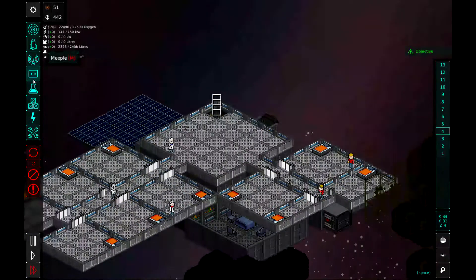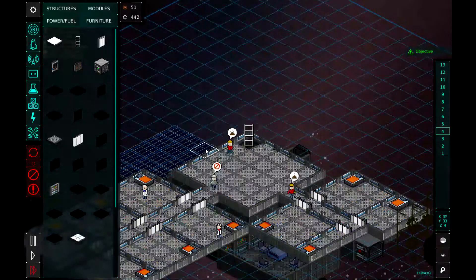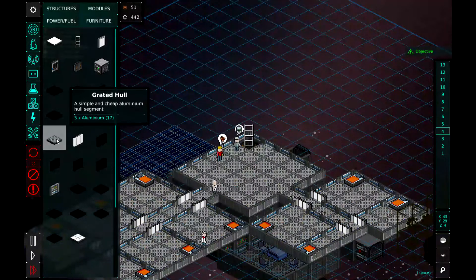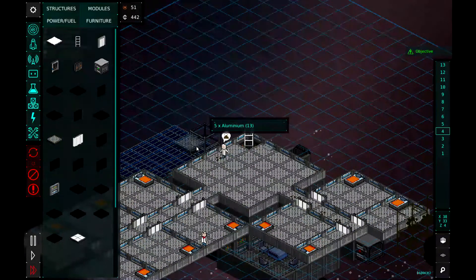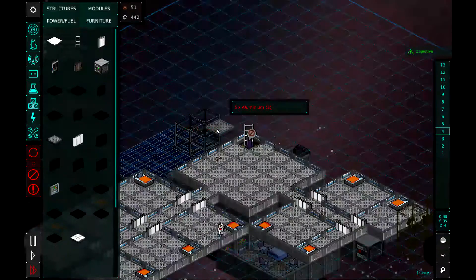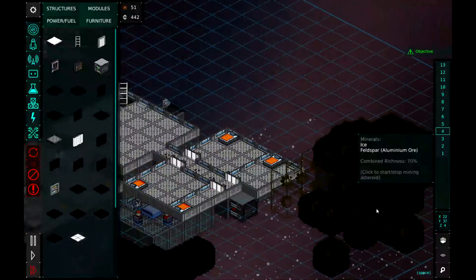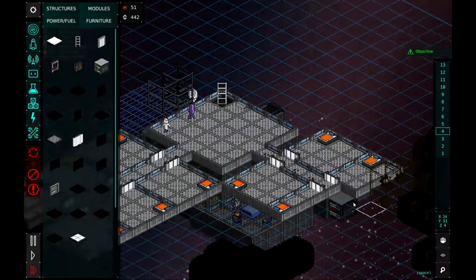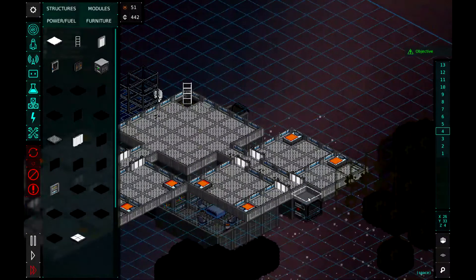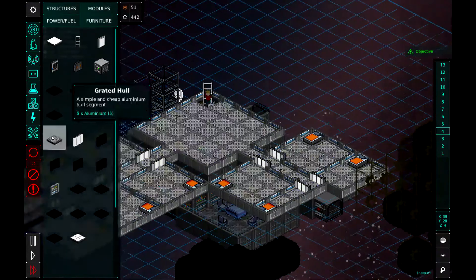Since we're a little tight on resources, let's kind of expand here to the north-ish so we can build our next bedroom. I don't want to expand over here too much, because there's that asteroid there. Eventually we'll expand that way. And it's going to take more resources to get to the next set of bedrooms if we want to keep the sizing and everything the same.